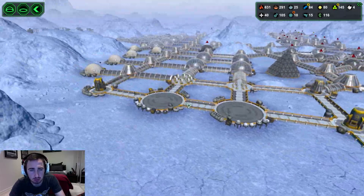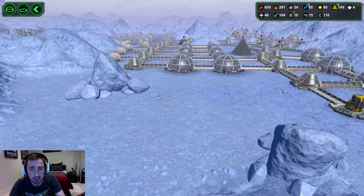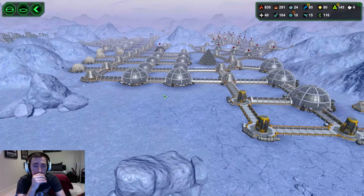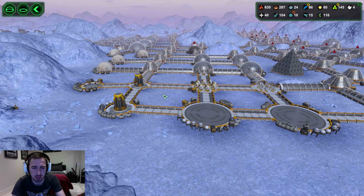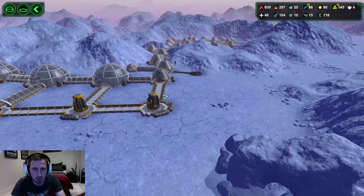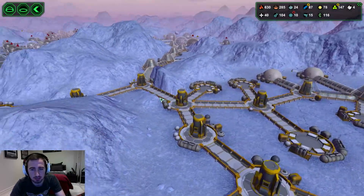I decided to put some more storage over here. We're going to have overflow storage up to here just to fill the area, and eventually if we need more we can add it or get rid of it. I've connected this area so it's now fully connected on this side as well, which is great.